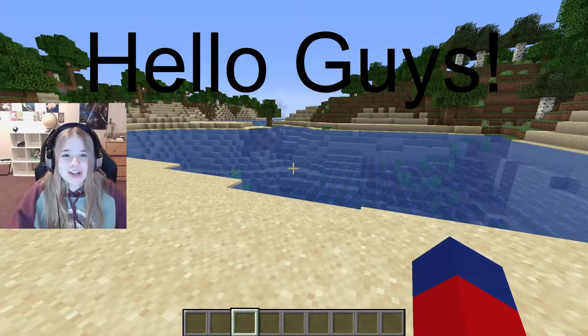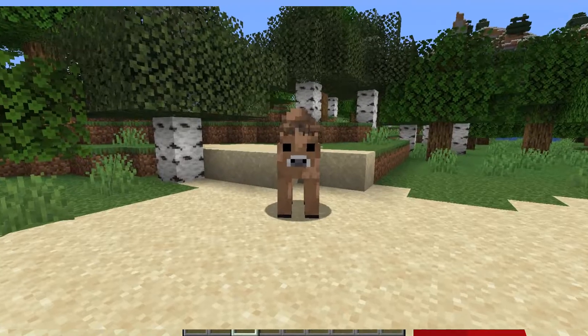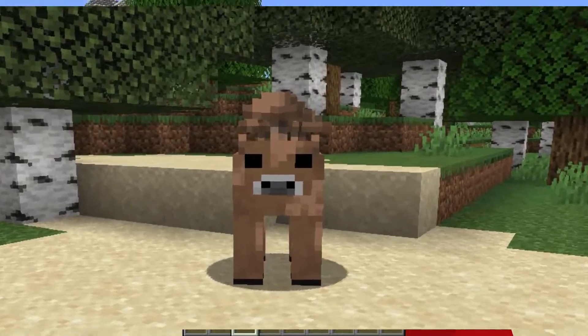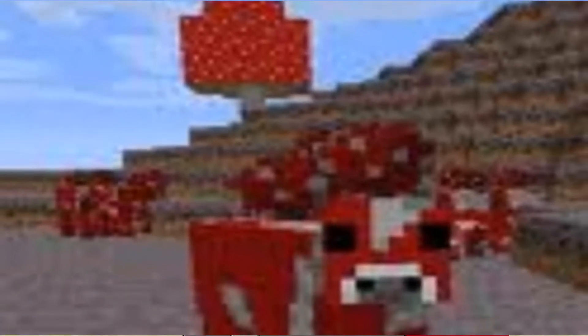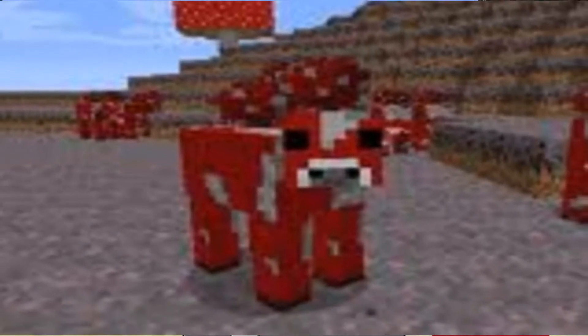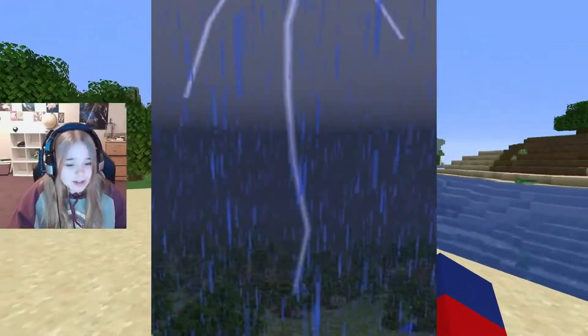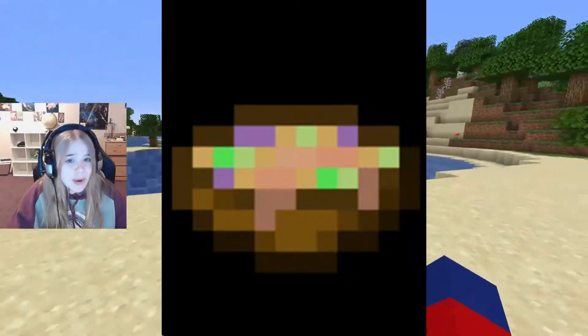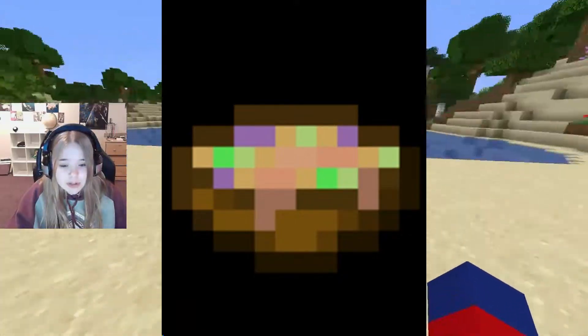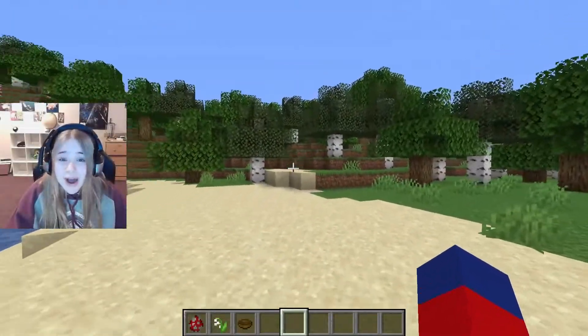Hello guys, it's AK Voyager here and today I'm gonna be telling you about the rarest cow in Minecraft. If you're lucky enough to find a mooshroom biome and have a mooshroom cow that somehow magically gets struck by lightning in survival, you have a way to get yourself suspicious stew. So I'm gonna be telling you how to do that.